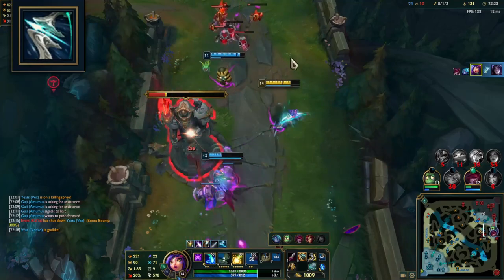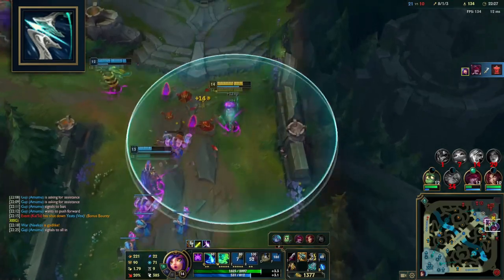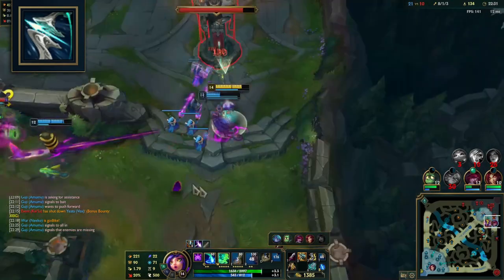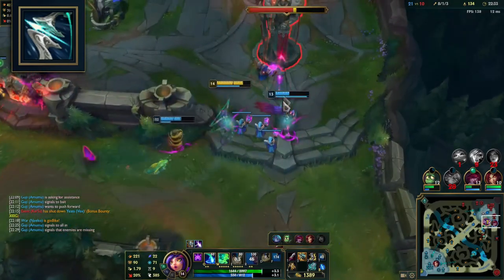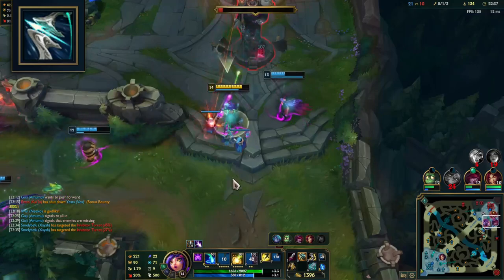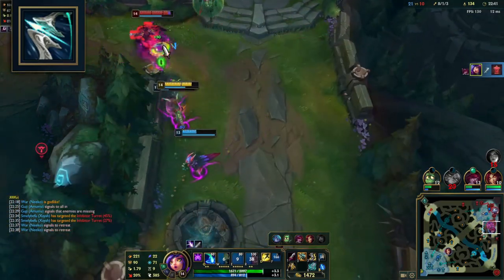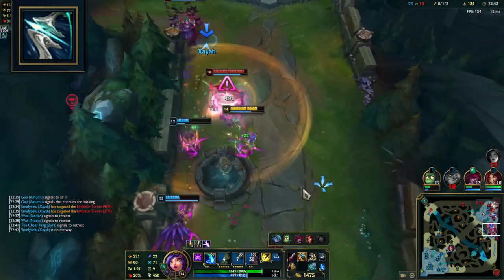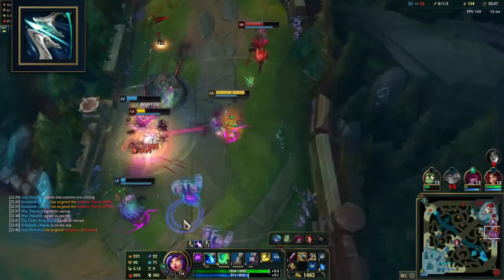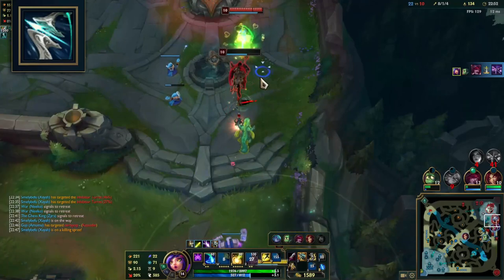Galeforce: provides AD, attack speed and crit chance, as well as an extremely effective active called Cloudburst, allowing Niko to dash in a target direction, firing 3 missiles at the lowest HP enemy prioritizing champions. It increases its damage against low HP targets, maximized when they are 30% or lower HP. Apart from the great execute damage, this active has incredible outplay potential, especially with Niko's kit — getting closer to land E or ultimate, or simply using it to escape from threats.